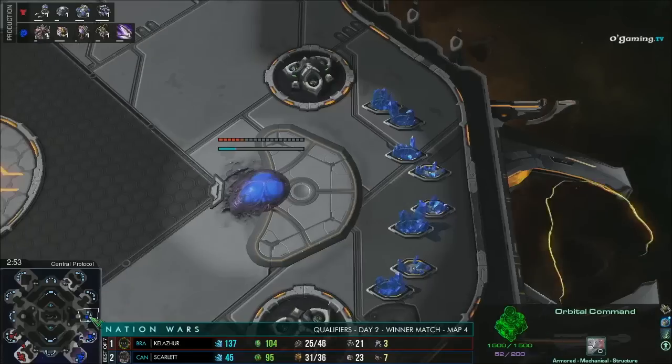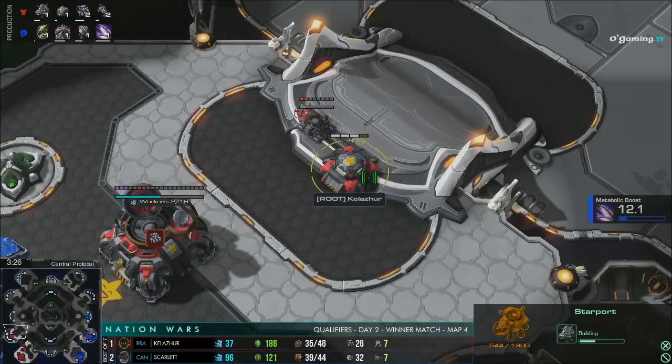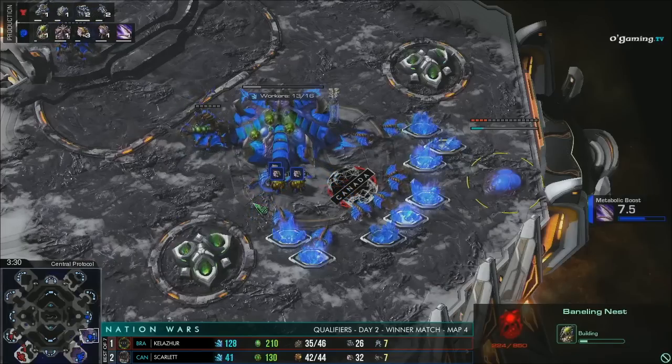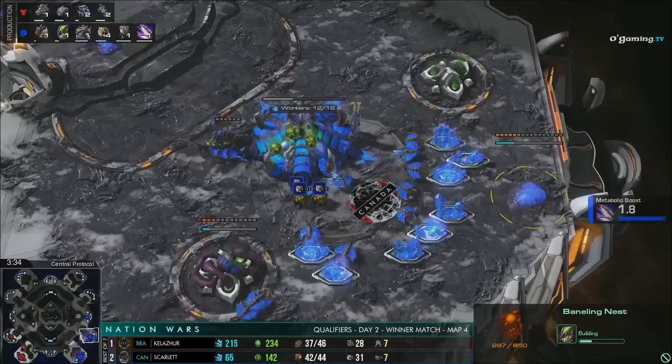You like Zergling Roaches, right? Yeah. And Ravagers — yeah, that's very nice on this map. Todd is crying right now. He's losing it. Wait — Momban is so sick, Momban is really sick.